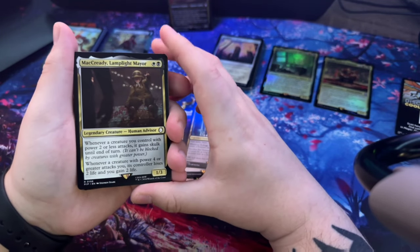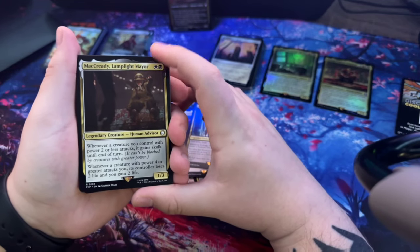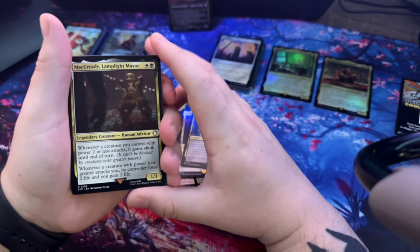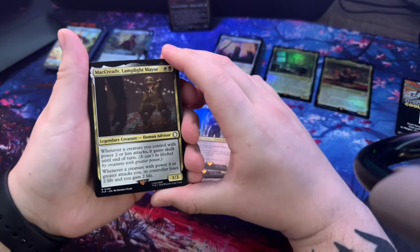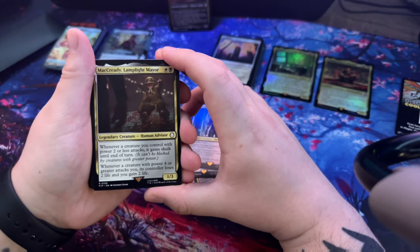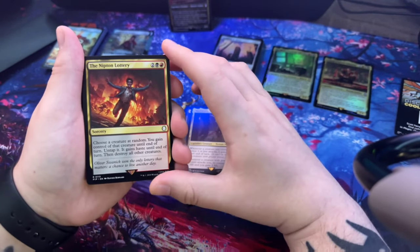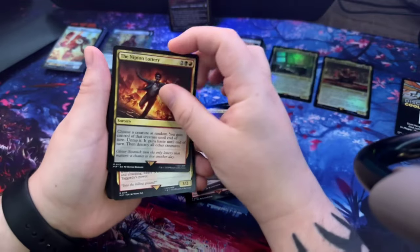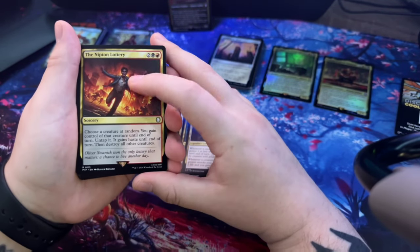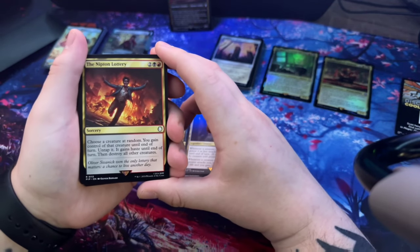MacReady too - Lamplight Mayor. MacReady is in Fallout 3 at the Lamplight area and he's also a companion in Fallout 4 - I had no idea it was him for a while. Nipton Lottery - that event is so bad. It's Fallout New Vegas - the guy won the lottery and then pretty much everyone else gets killed.